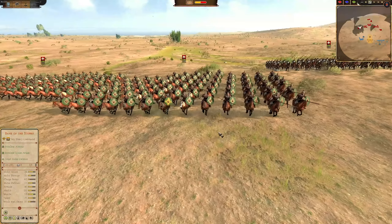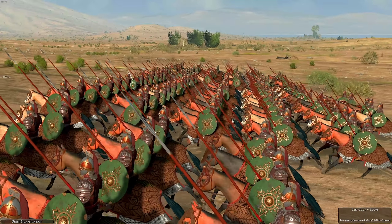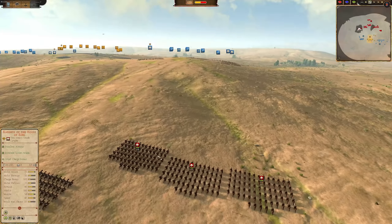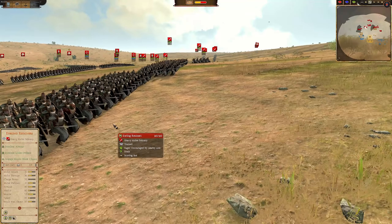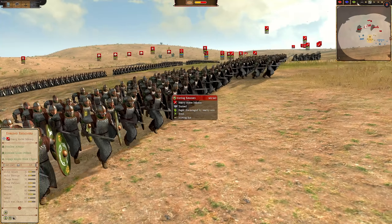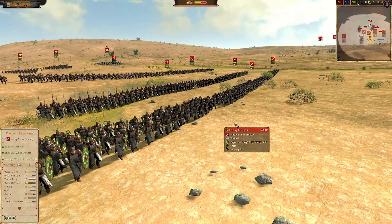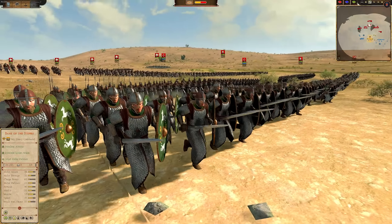Today we have another epic 1v1 — sorry, it's actually a 3v3 online battle. We have 3 factions from the forces of good and 3 from the forces of evil. For the forces of evil we have Mordor on the right-hand side in the centre, an army of Easterlings from the east, and on the extreme left an army from Dunland. They've come a long way to meet Gondor and their allies.